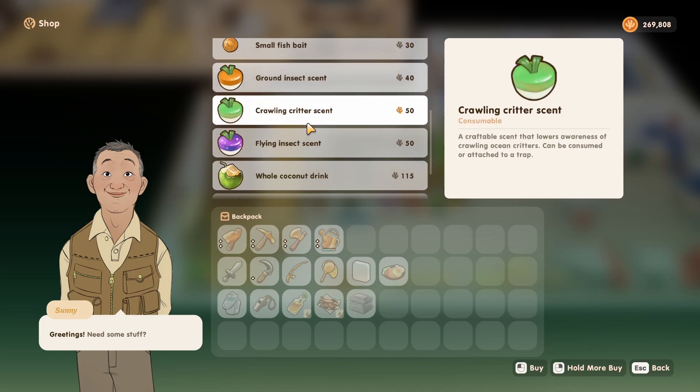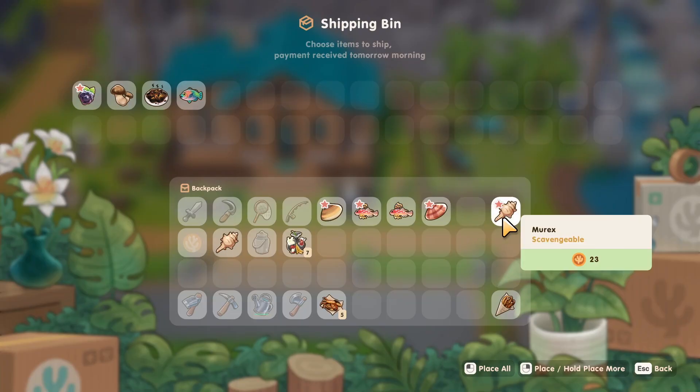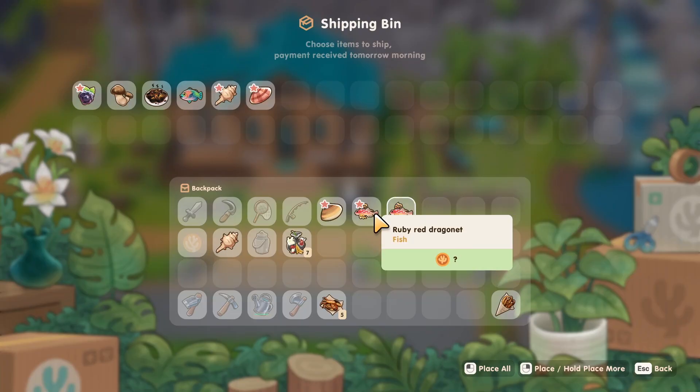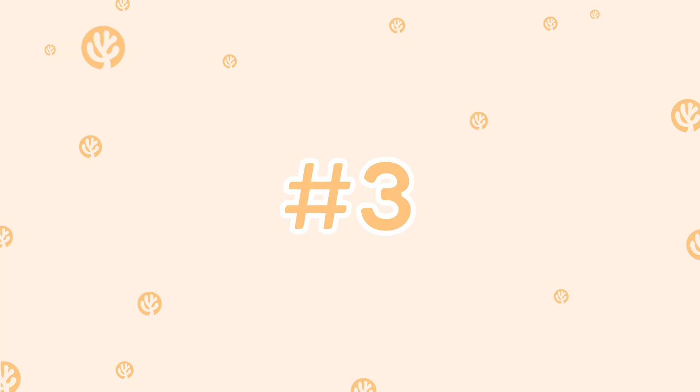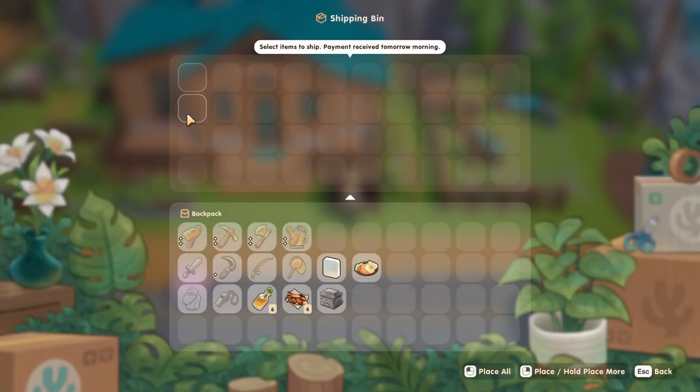Speaking of money — to earn substantial daily income, some of you may have noticed that you're running out of space to ship your goods. But your days of struggling are over: in this update the shipping bins on our farm have been expanded to now sell up to 40 slots worth of items every single day. You should be able to ship more and earn more, all from the comfort of your farm.